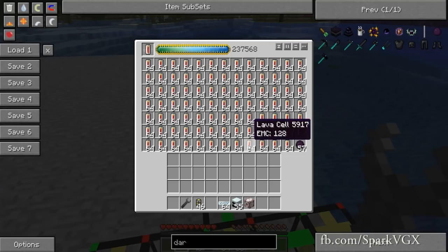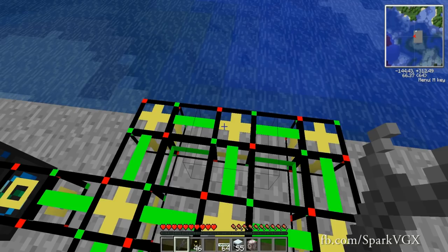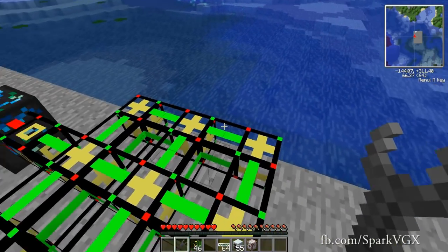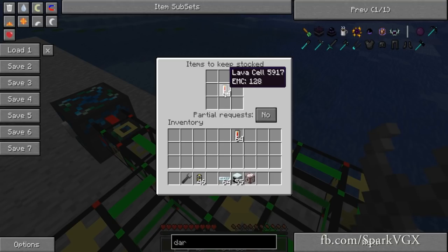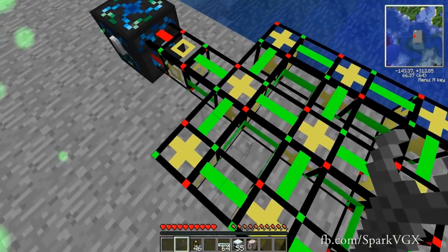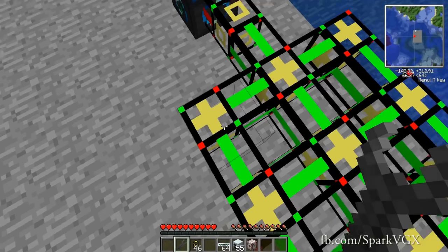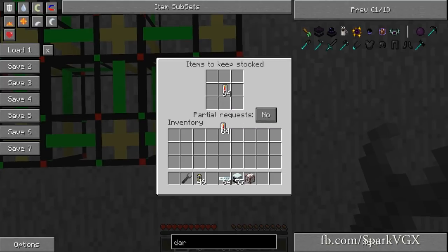Now what we do is grab out just one stack of these, and in each of them we're going to open them up in the middle with our wrench. We use our wrench to open up the interface of these. Keep in mind that you don't necessarily need this many — you could just have one and that would still work fine. The only reason why we're doing nine is because it will help us get a lot more EU very quickly.